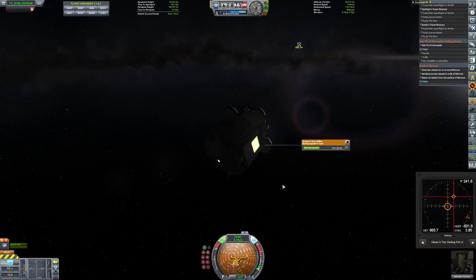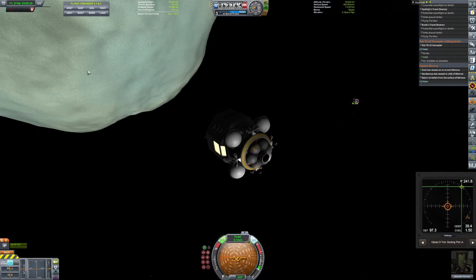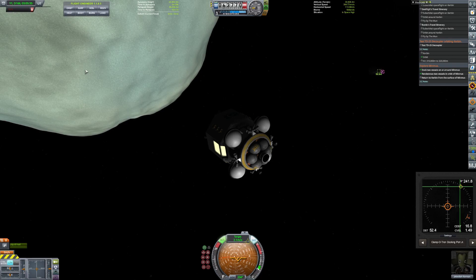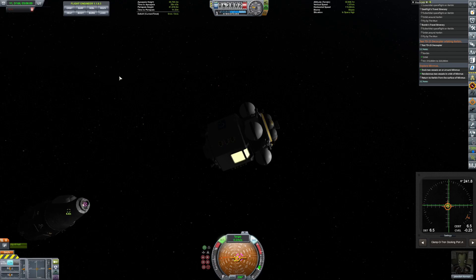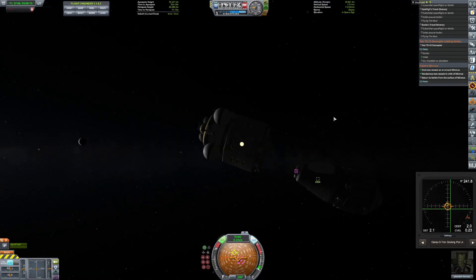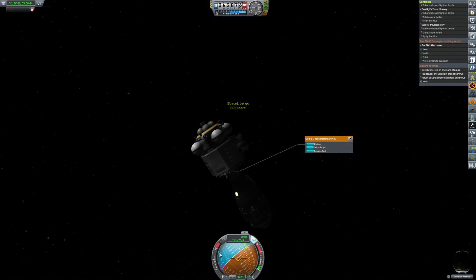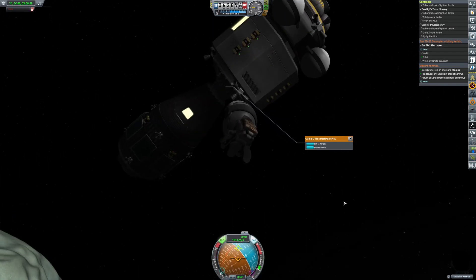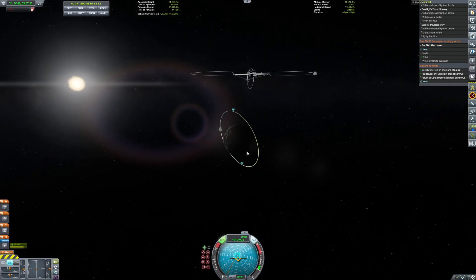Sometimes you really don't get to see my thought process because it's at like five to eight times speed the entire time — just so these videos aren't four or five hours long. I hope I transferred the science — if I didn't, that'd be so disappointing. What I need to do is put one of those science capsule thingies on top of the container so I can just click one button. I took the science out this time and put it in. Okay, thank God — I don't need to go all the way out there again.